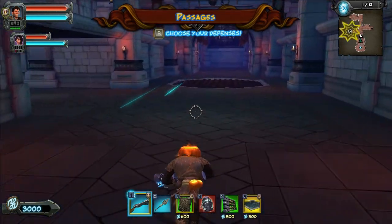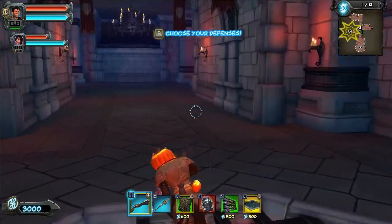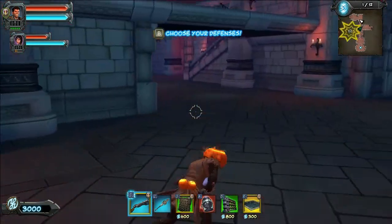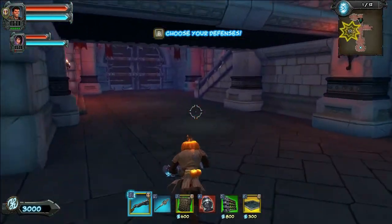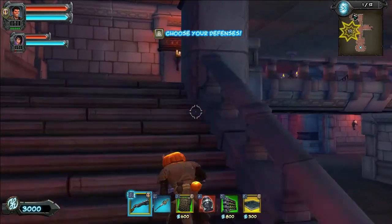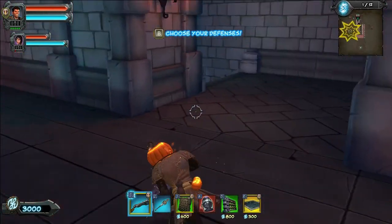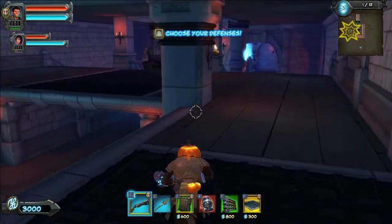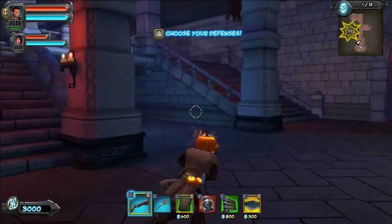There are doors everywhere. So there are just three doors, right? They all come pouring into this great hall from three doors. But also importantly, all three doors have a staircase by them that takes them to a second level that also comes at us. So we have to protect these two catwalks up here while also defending the lower area down there.